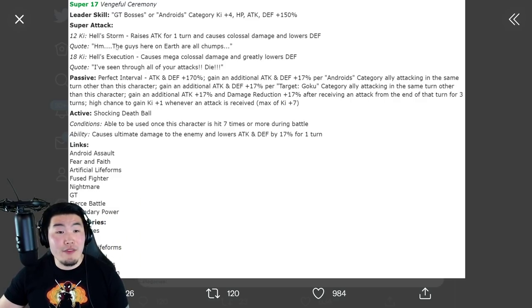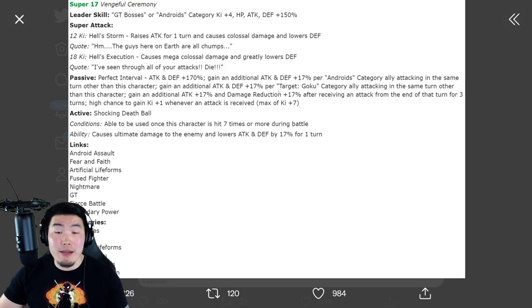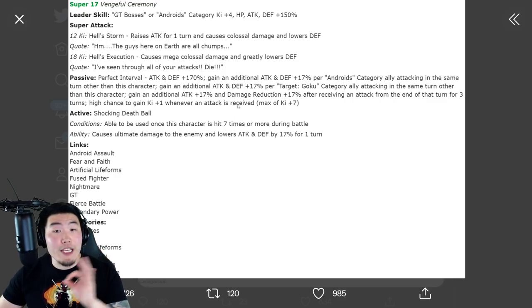Super 17, GT Bosses or Androids, Key+4, HP/Attack/Defense +150%. Passive: Attack and Defense +170%. Gains an additional Attack and Defense +17% per Androids category ally attacking in the same turn, other than this character. Gains an additional Attack and Defense +17% per Target Goku category ally attacking in the same turn, other than this character. Gains an additional Attack +17% and Damage Reduction +17% after receiving an attack, from the end of that turn for 3 turns.